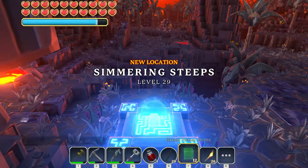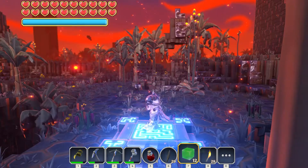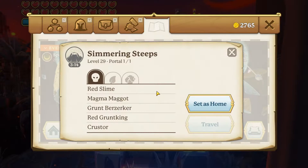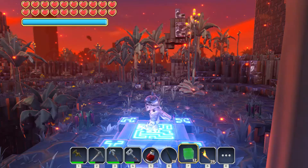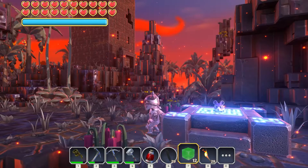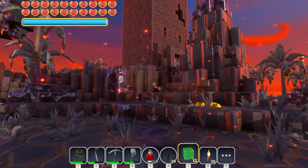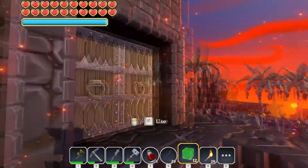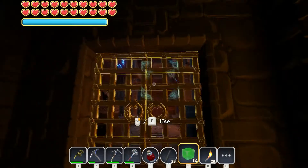And there we are - Simmering Steeps, sounds so scary. Looks like we got gold and obsidian here, so we do have the connection point to the next level. Portals are all found - gold and obsidian. It looks like we got some dungeon-esque type of things, so it's good to know we got more gold, or access to it anyway. Let's go in here and check out one.